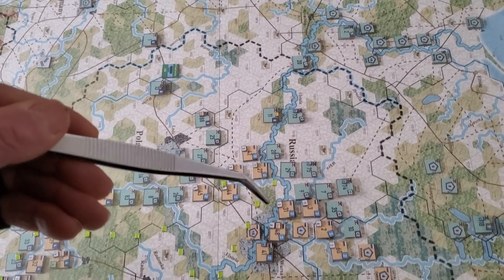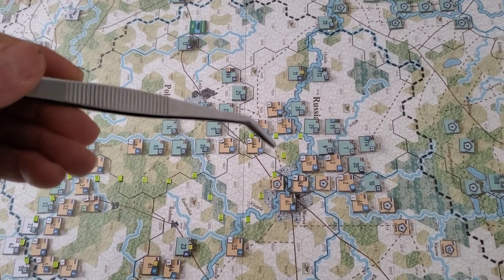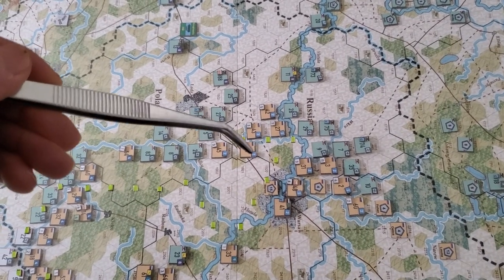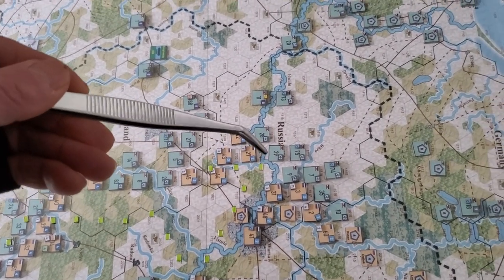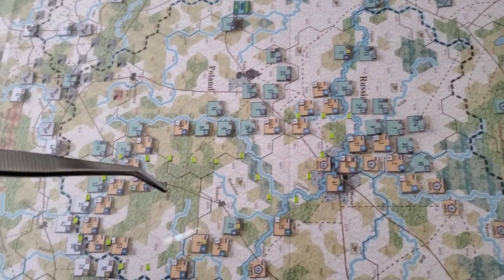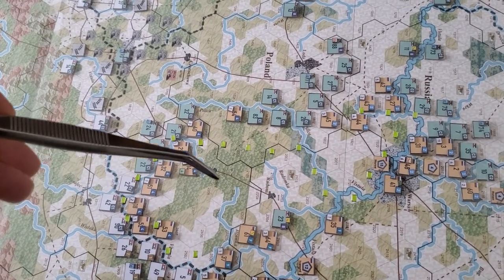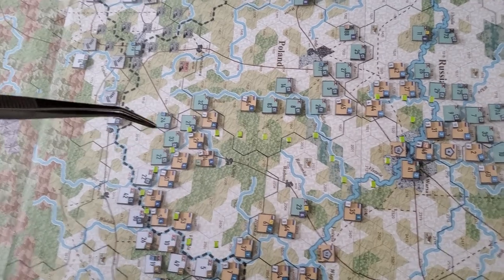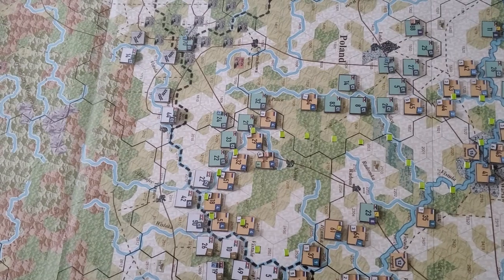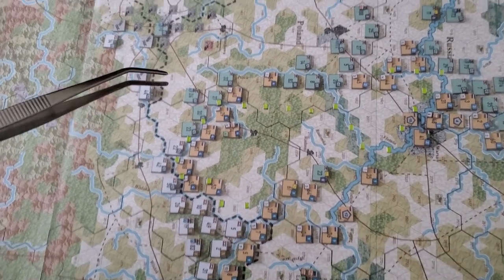Nikolai Protopopov over here with the Second Army — newly promoted since Samsonov was fired at the end of last month — is going to have to start stripping a lot of strength points from over here and start trying to fill that spot up. I also have to figure out a way of coordinating with not only Ninth Army but with Salza's Fourth Army over there.